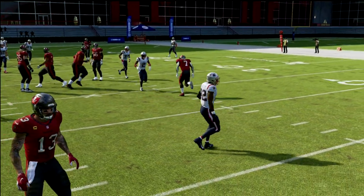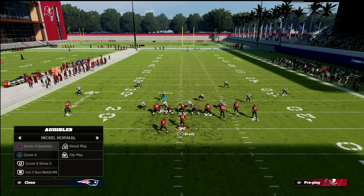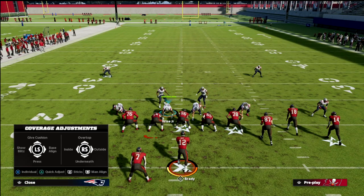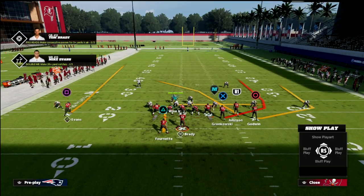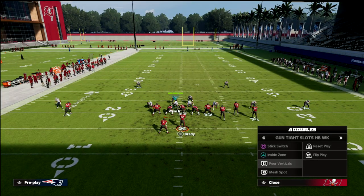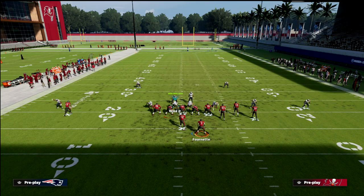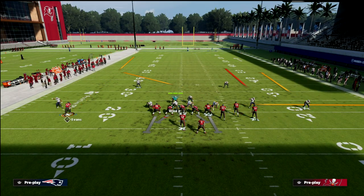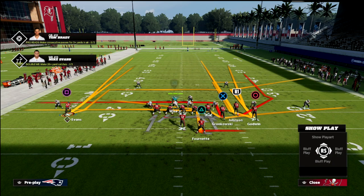This is my favorite defense to use whenever somebody goes to the bunch strong, because they can't really throw a corner route. They'll still have a hard time throwing that deep corner under press, and the other thing I want to point out is that most of the time when they go to bunch strong, they're either going to have the tight end on a corner or the number two receiver on a corner. You're also going to get something to the backside — almost every time at bunch strong you'll get a post to the backside.